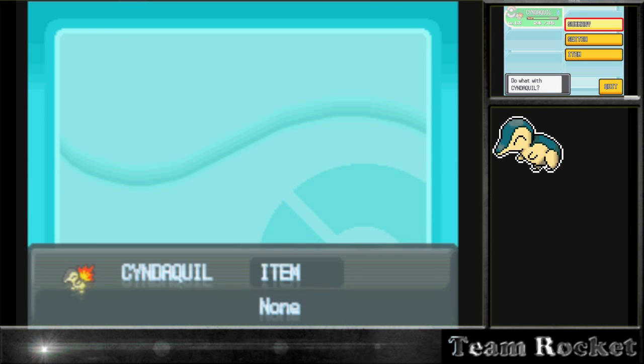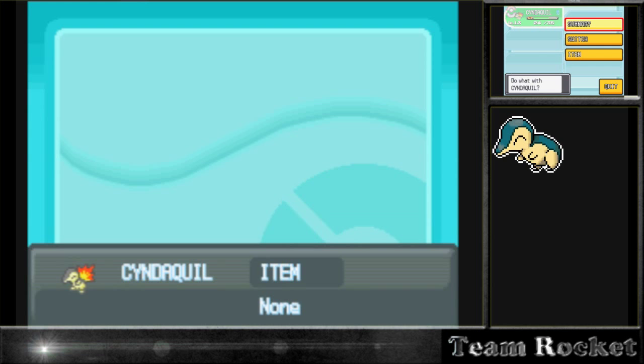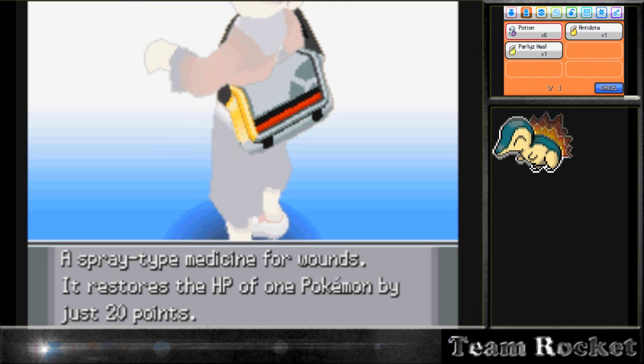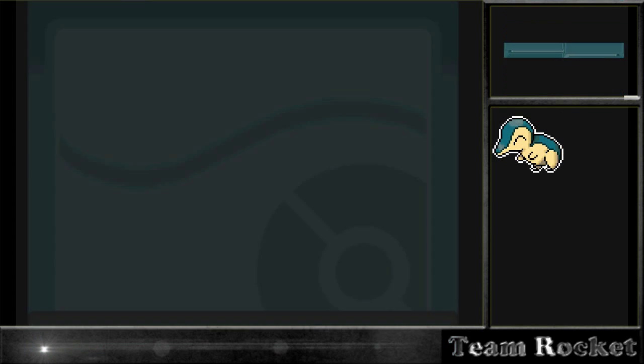We find a Potion which is really helpful at the beginning, and I use it here because I didn't go to the Pokémon Center before coming here. I thought all my Pokémon were healed from the last episode but I guess not. We do have our Cyndaquil about to evolve in the next few fights - I don't know if it's on the third battle or on the last guy we fight here.